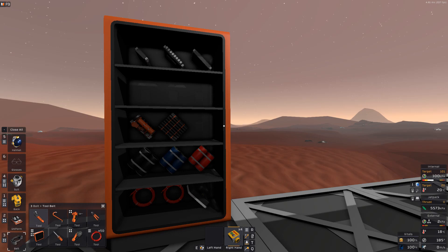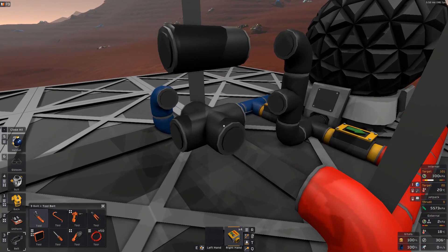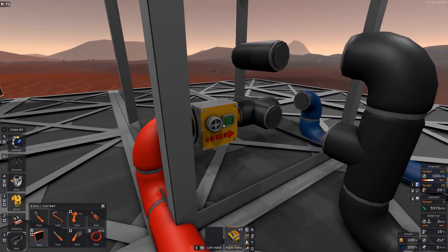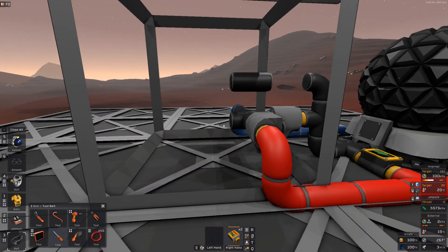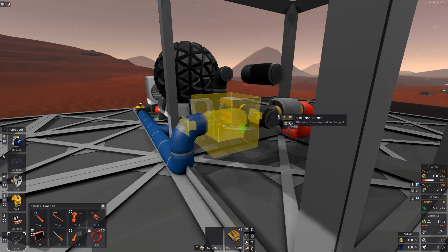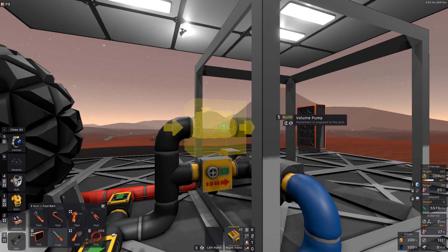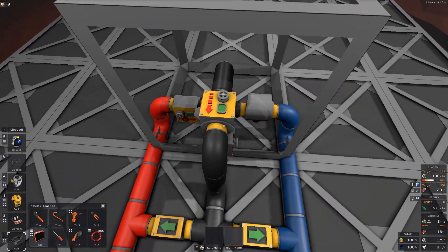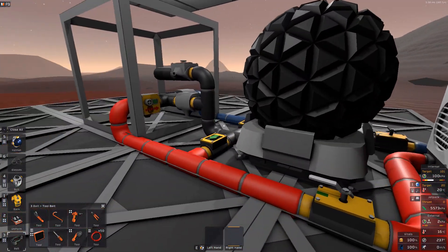Then we have our volume pumps. We have four volume pumps — three going into this four-way here. So we do a volume pump pointing into the four-way, another one pointing into the four-way, and then the last volume pump goes up here and goes out from the furnace and into the waste tank.